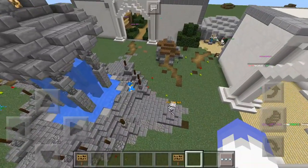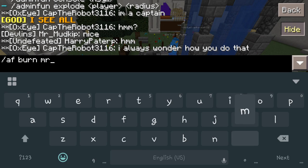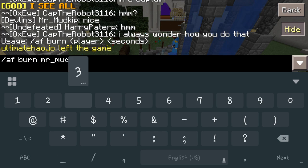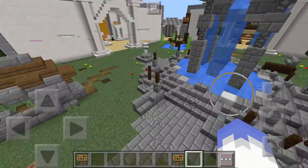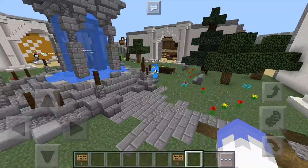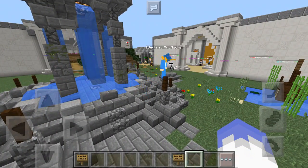Let's see who we have down here — Mr. Mudkip. We're going to catch him on fire. So let's do 'AF burn Mr. Mud, three seconds'. It caught him on fire. He may say something in the chat in a few seconds. There he goes. So as you can see, we can kind of catch him on fire using the burn command.